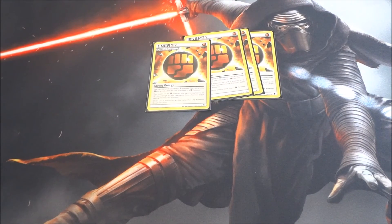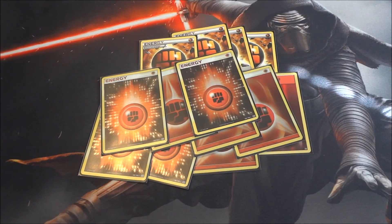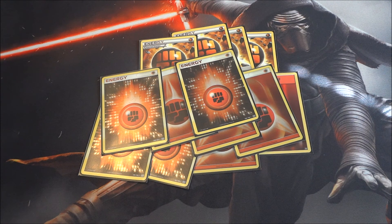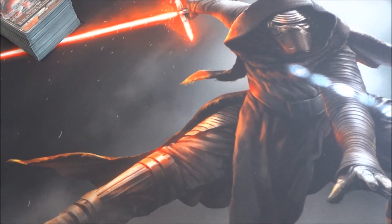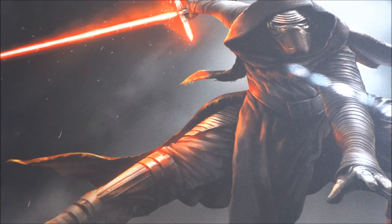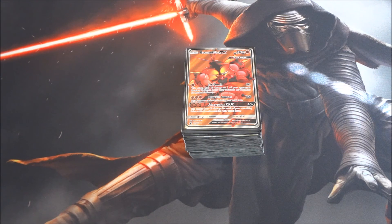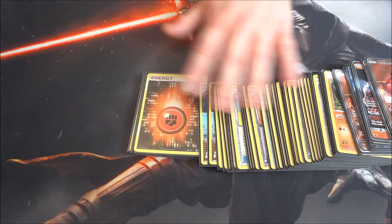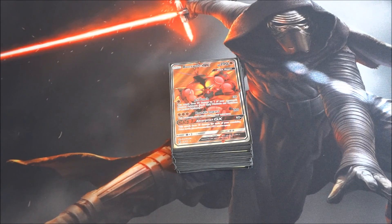To finalize the deck we have four Strong Energy and nine Fighting Energy. That's the full list. Like I said, this is not my list but it looks better than anything I could have come up with, so I figured I'd build it to give you guys a better list. Strategy-wise, it's straightforward — bring up Buzzwole, use Jet Punch or Knuckle Impact, and start applying pressure right out the gate. This deck has a very strong matchup against Zoroark decks. If you know how Buzzwole works, you pretty much know how to play this deck.